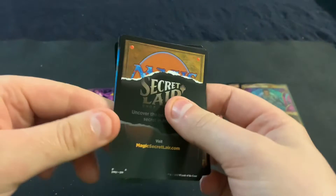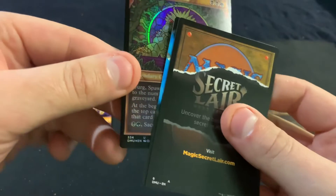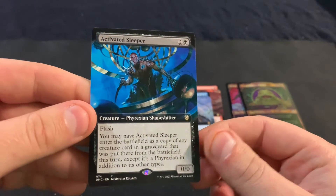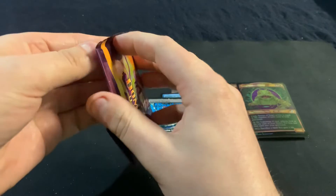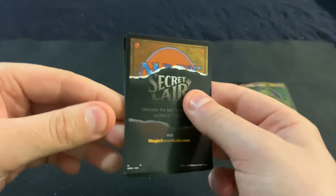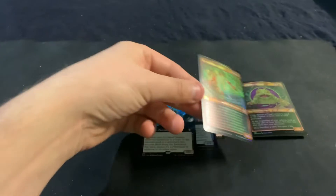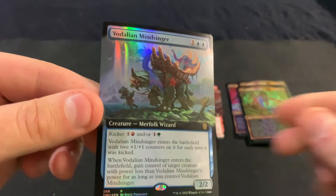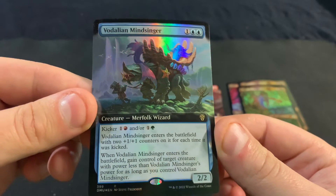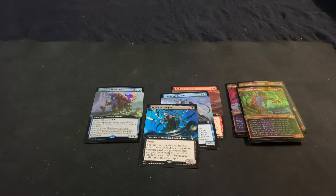We got Auron and Defiler of Dreams in extended. Okay, we got Erg, Turg, and hey — Activated Sleeper! Hopefully something in the last pack here. What is it? Board Hook and Vildalen Mindstinger in extended foil — so not that great.